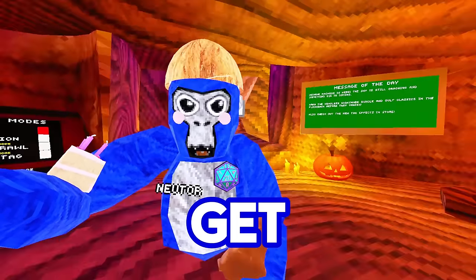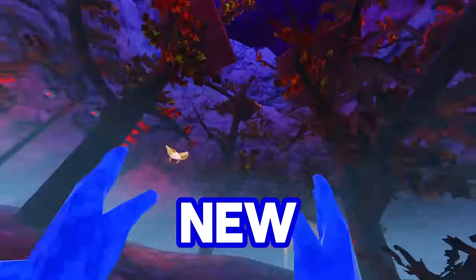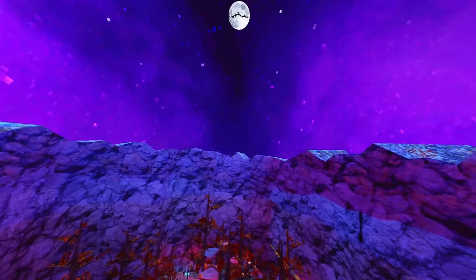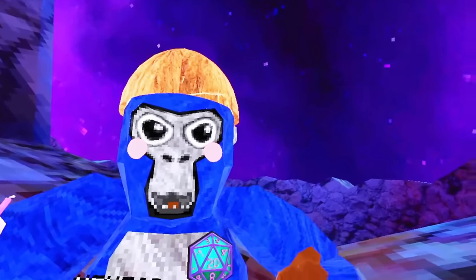Without further ado, let's get right to it. For those of you who do not know, Gorilla Tag has just had the Halloween update the second time around, and with the Halloween update came this new cracked moon. The cracked moon can be seen above forests in the sky and in many other maps, but most prominently in forests. The moon acts as an overcast and a monument for many players to gaze at while running away from tagged lab plants.